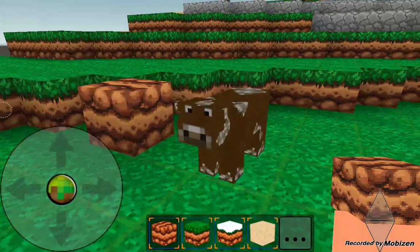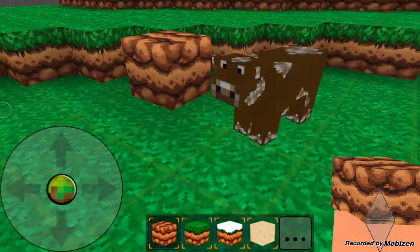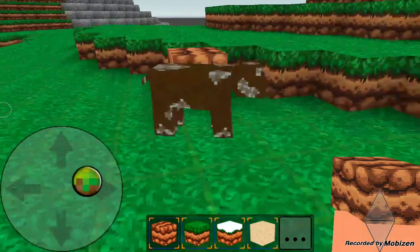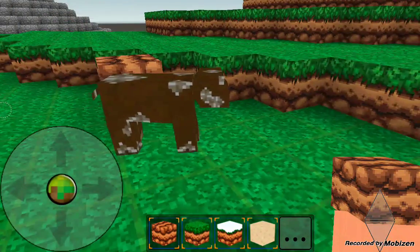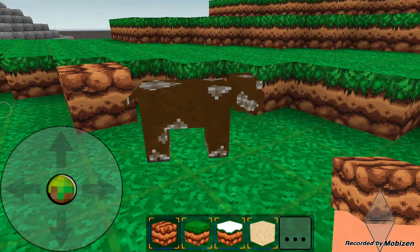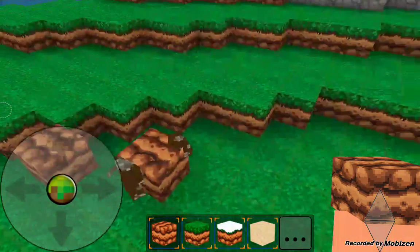The cow still looks awesome. It's still the only animal in the game, and I think it might be glitching out right now. No, it's not. Okay. I don't know if they fixed that, but it looks cool. They look awesome, the animals. See how smooth the walking is on this thing? You can even see its stomach actually going out. I don't know what it's doing, but okay. I just put that block on.